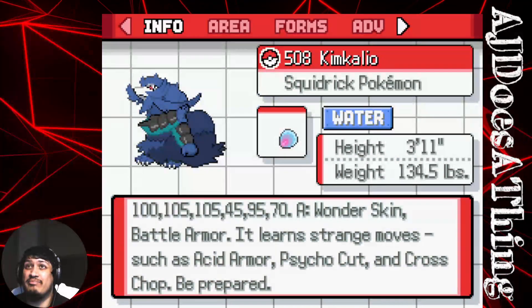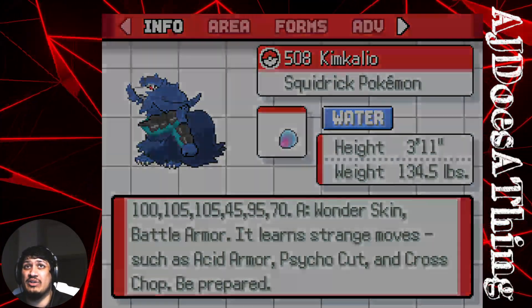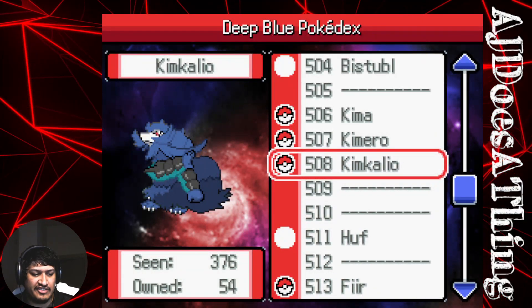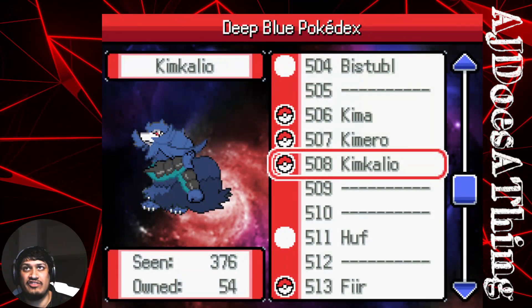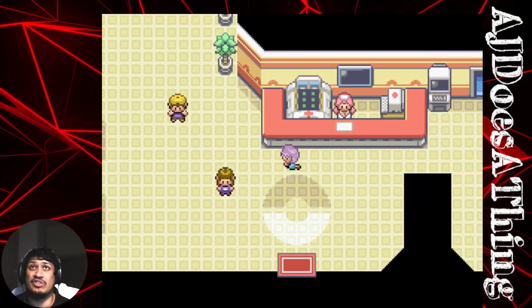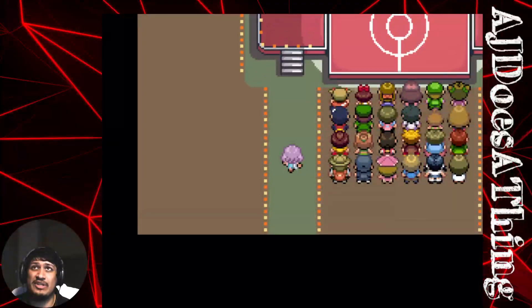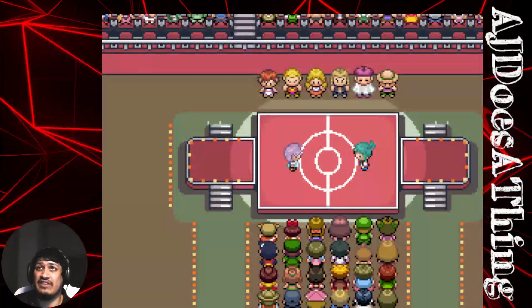I think it's worth leveling this Pokemon up just because of Battle Armor. This Rock Star is going to be a tough one to beat without a Water type, and we're using Krakulta on the first one. So how about we just go and try — if we don't know what we're doing we lose, and that's fine. This isn't a Nuzlocke, just us having a good time.